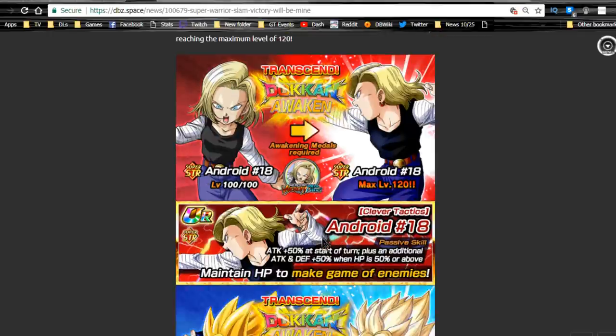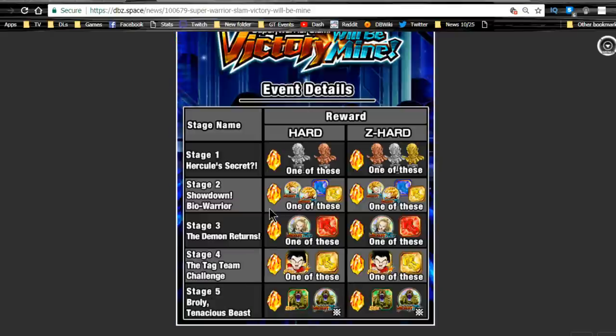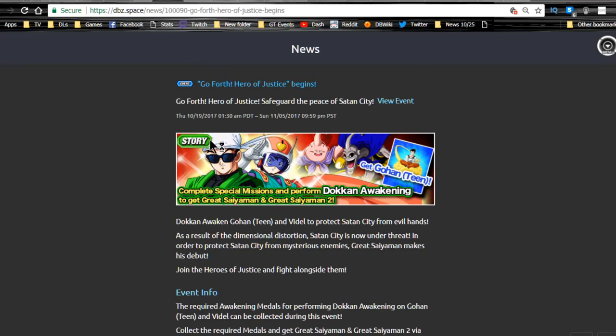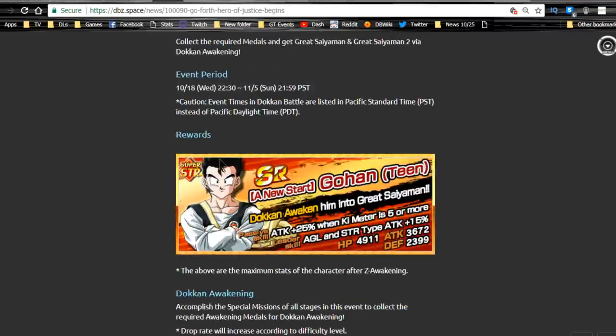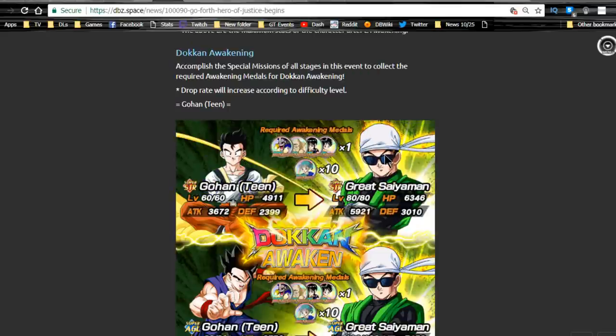You also get the Dokkan awaken medals for Android 18, the Agility Goten medals, and the Physical Trunks medals. Physical Trunks is in my opinion one of the best Super Saiyan Trunks in the game, at least as a kid. You can also grind out Zeni from stage one with all the Hercule statues. Next is 'Go Forth, Hero of Justice Begins' — great for farming dragon stones. The STR Gohan Dokkan awakens into Great Saiyaman and greatly lowers attack, which is pretty cool.